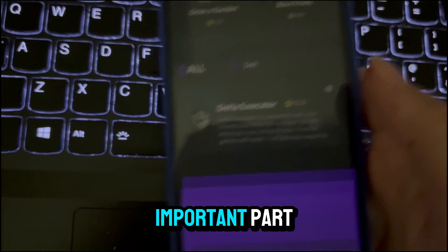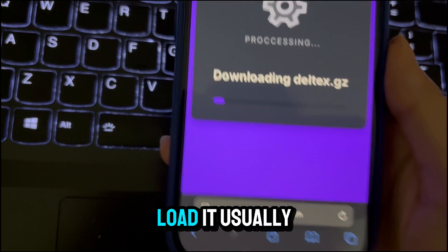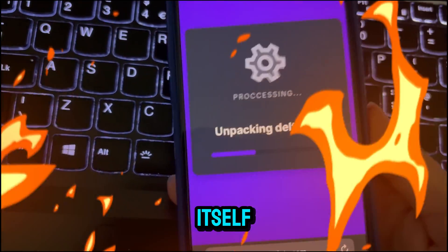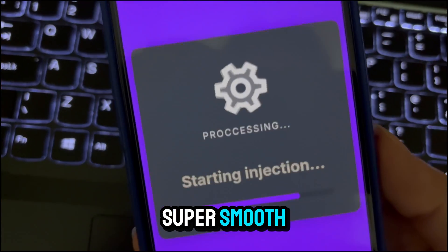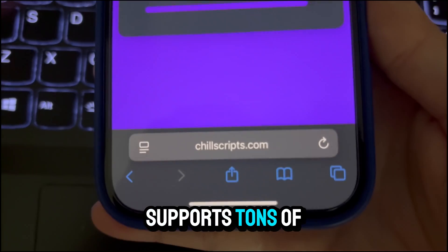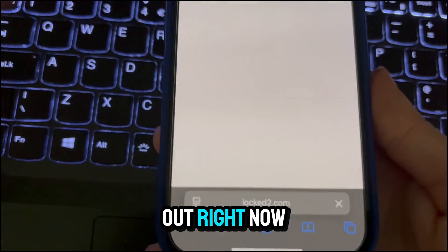Now, here's the important part. Once you click Download, don't do anything — just let it load. It usually takes like 10 to 20 seconds, and the install process will handle itself. No weird steps or confusing instructions. Delta will start installing in the background, and it's super smooth. The interface is clean, it loads fast, and it supports tons of scripts. Honestly, it's one of the best executors for mobile out right now.